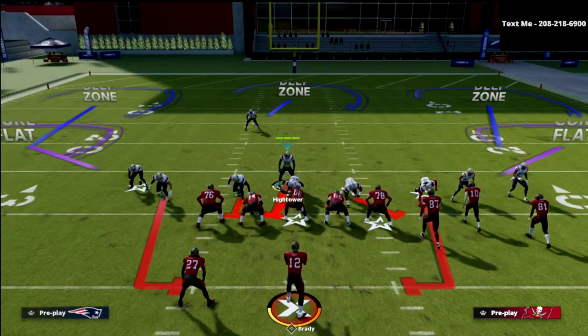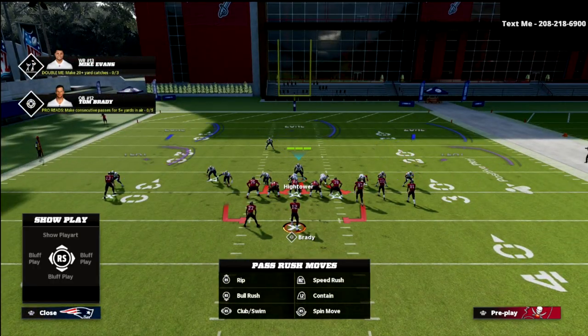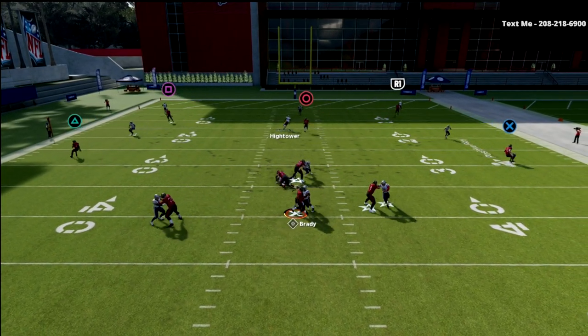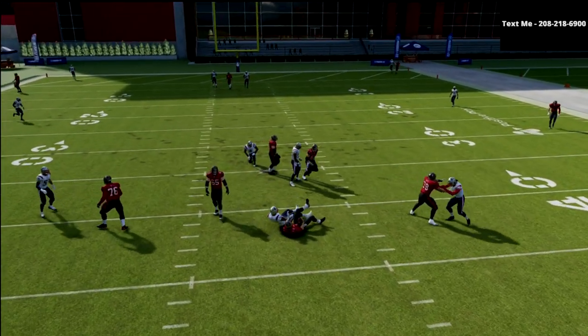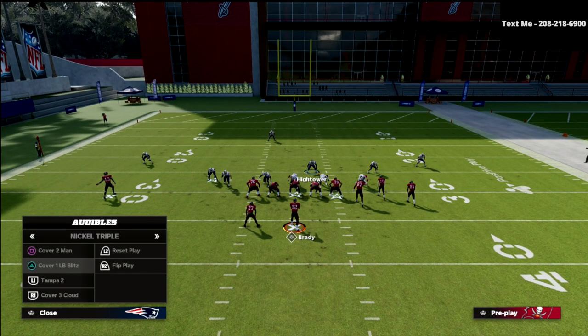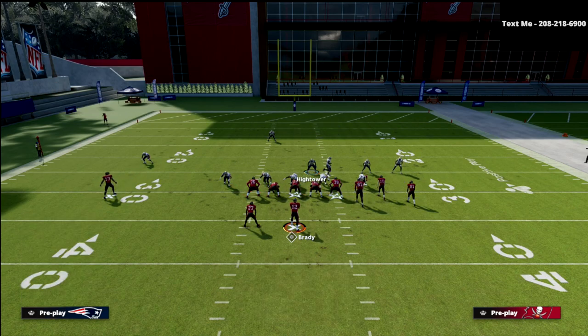Another way to set this up is to globally blitz, crash your D-line out, then QB Contain, and stand kind of right over the center. This looks very similar to Nickel 335 Wide — you get that disengage and still get good pressure at the quarterback.